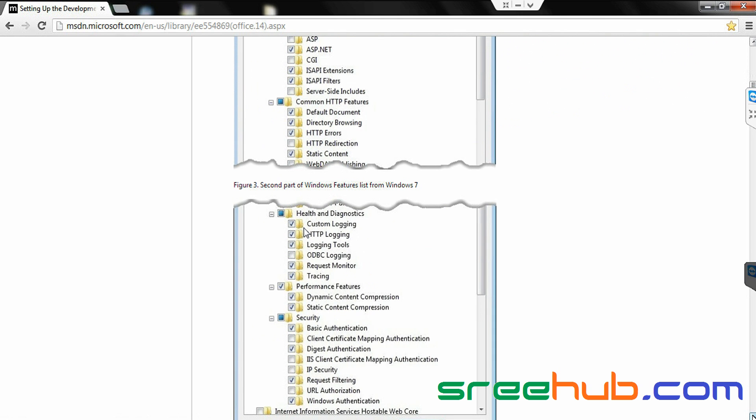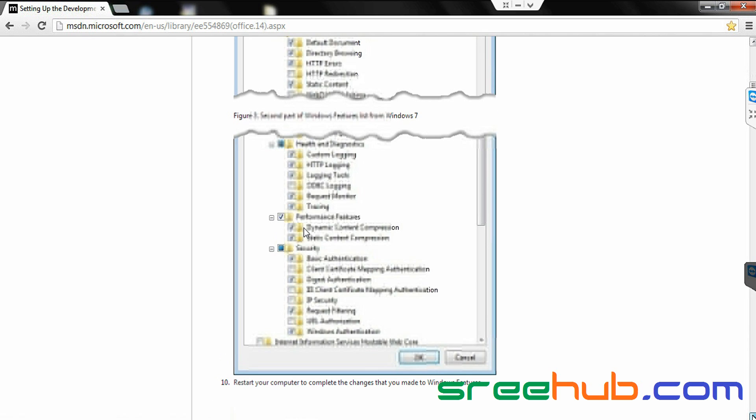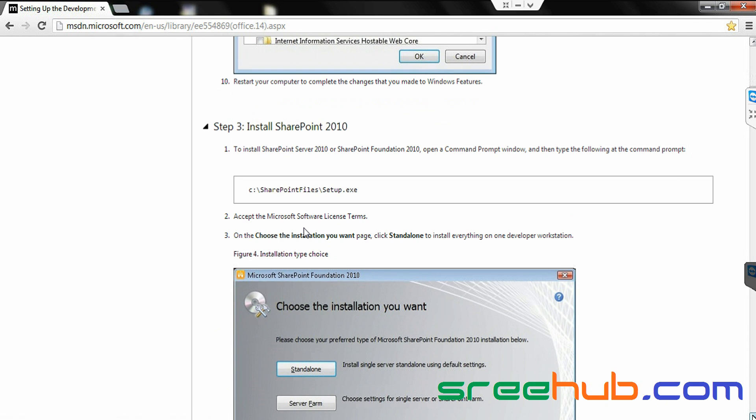Let us see what is next. We are done with everything — can you see the 10th point now? We have installed something new, so in order to make it work you have to restart. Can you just restart once? Sure, okay good.